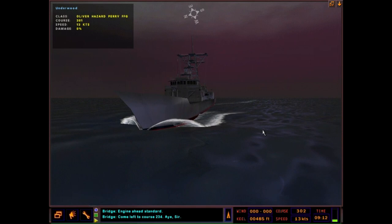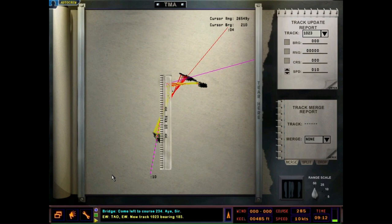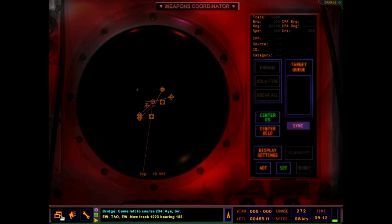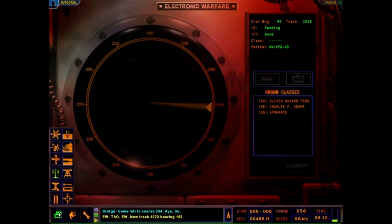TAO, EW: new track 1-0-2-3, bearing 1-8-5. These are the various stations we have here. TMA on the ship, weapons control, weapons coordination — I don't use any of these, just showing you briefly for this platform. EW you should use a lot, just like if you're doing a submarine. Those are all friendly classes and friendly radars. Turn all the crew back on. Take a look at the SQS-56 — I've been playing this for about two months and this is the first time I've actually got a contact on the SQS-56, hull-mounted passive. It's a broadband display and there is a sound source off the port bow, about 60 degrees off the port bow.